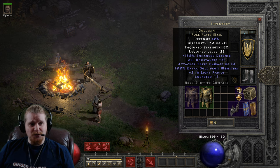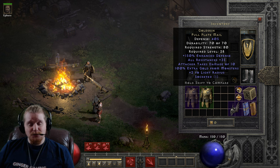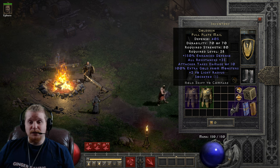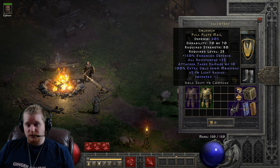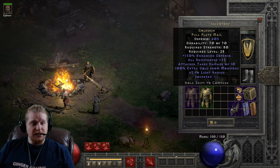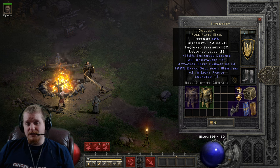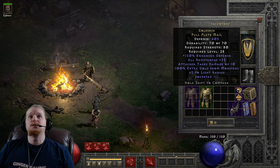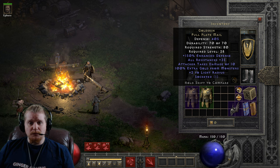We also have all resistances plus 35, which is pretty amazing for a level 28 armor, and can be augmented with some runes or something like that if you want to socket it. Maybe you found a 15% all resistance jewel, or maybe you have an Um rune laying around, or maybe you just want to throw a specific resistance gem or rune in there.